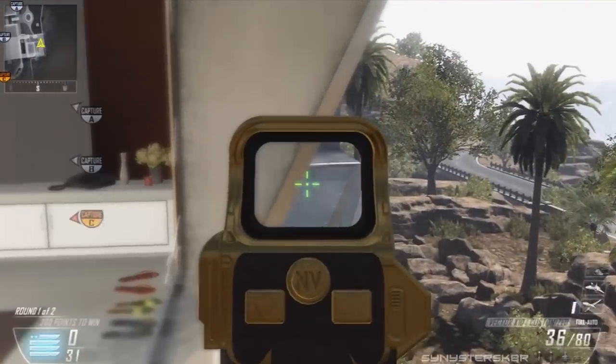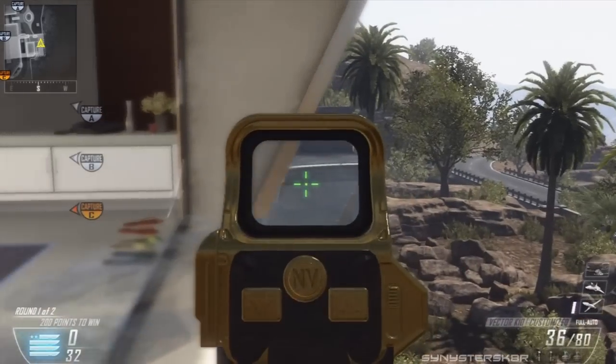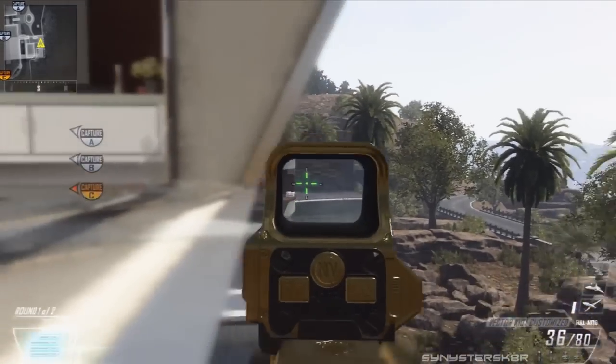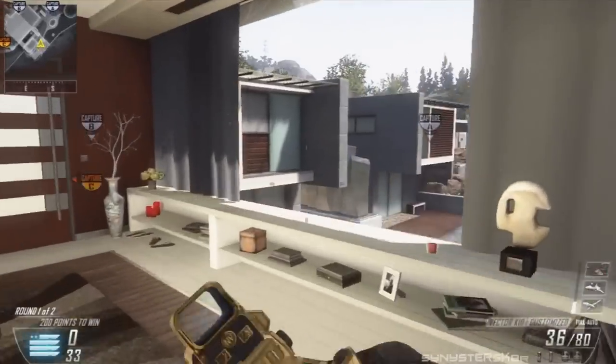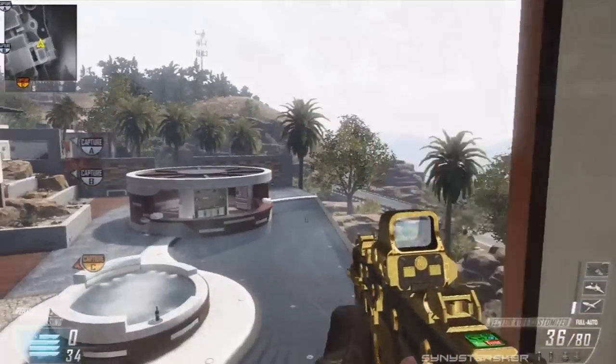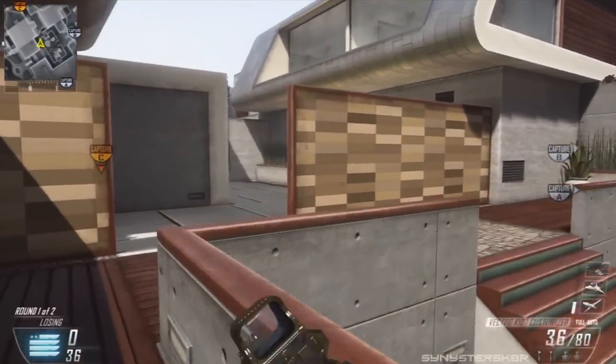Back in the building from the jump spot earlier, if you go over to this side you have a nice easy look at the pool water area. You can prone or crouch here — it's a nice alternative instead of looking out the window where people are probably waiting to get an easy kill on you when you pop out.